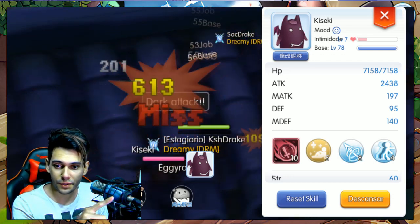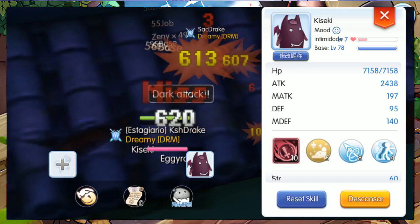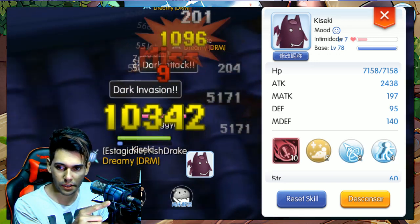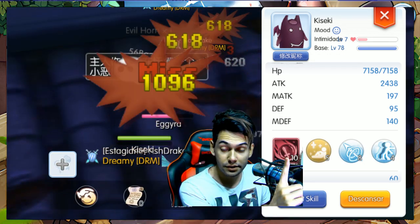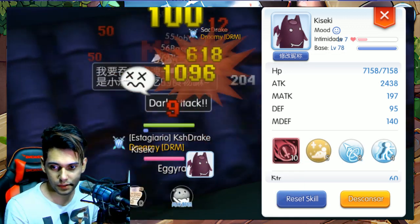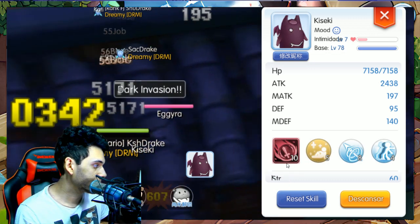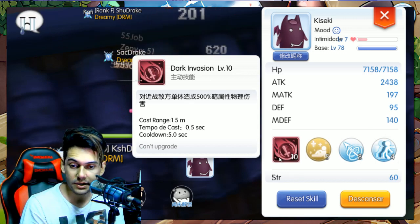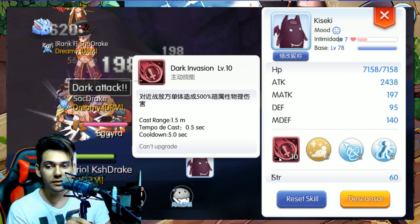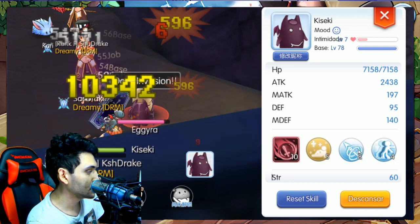The skill that you want to pick is this level 10 one. This is the damage of the skill — it's 500% dark physical damage. That's what the skill does.